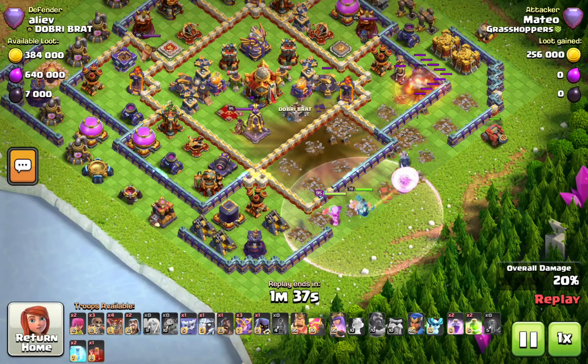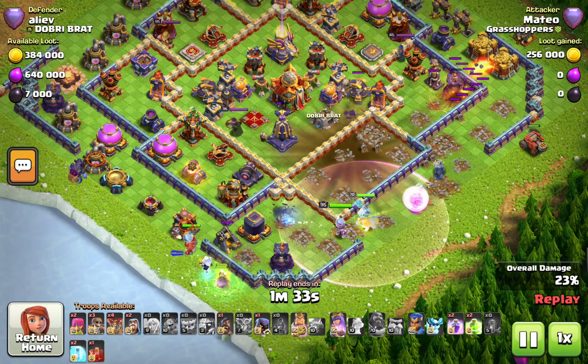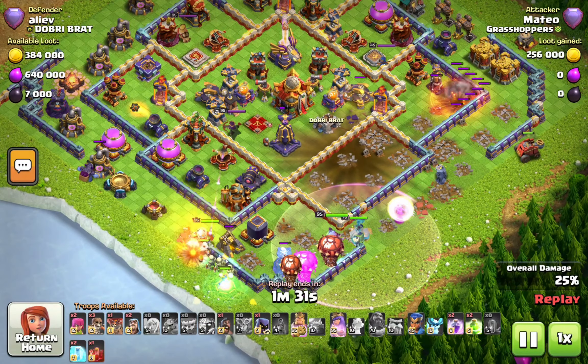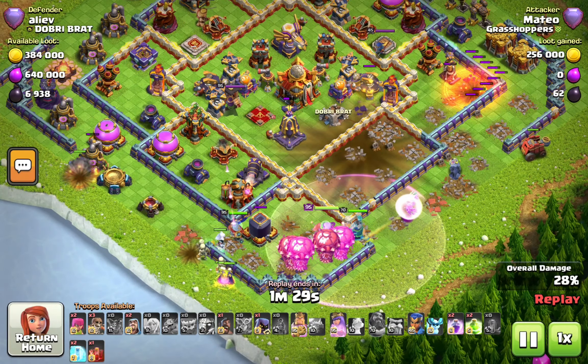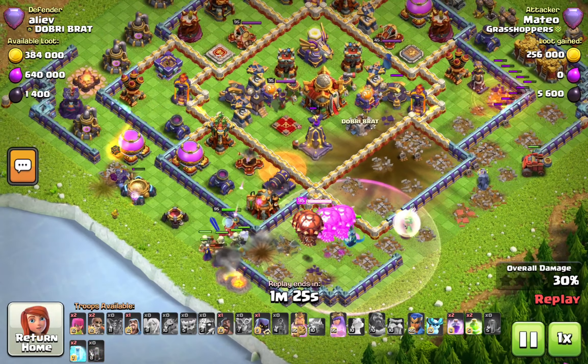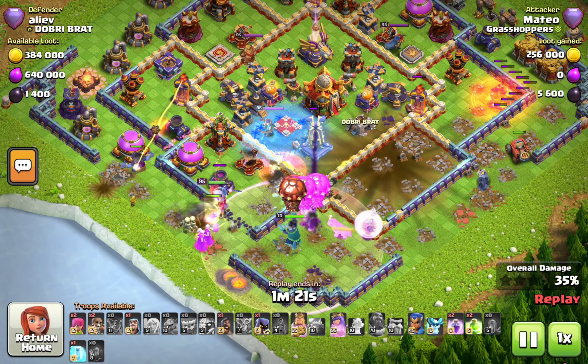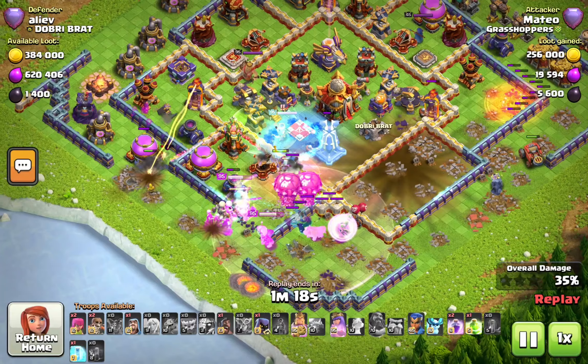The flame flinger on the right side is getting a lot of value — an insane flame flinger. The final troops go on the left with the yeti and wizard. He goes in with a war break to give the king and witches access to the next layer.